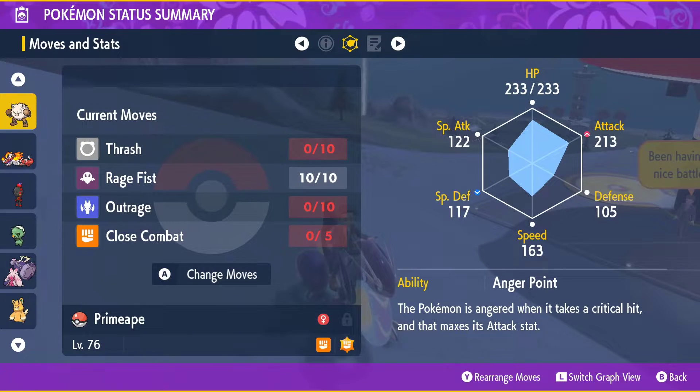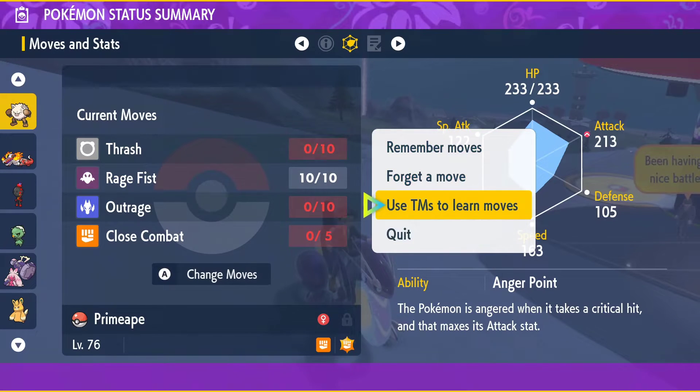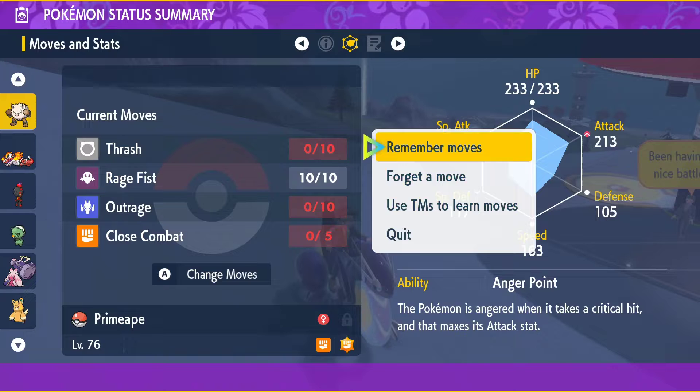So if you guys are looking to unlock that, make sure you guys get Rage Fist. You can change your moves, you can remember moves, you can forget moves, or use TMs. All you do for him is click remember move and click Rage Fist and set it to one of your skills, and then boom, you're good to go.